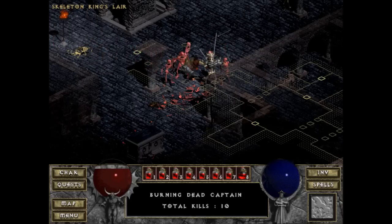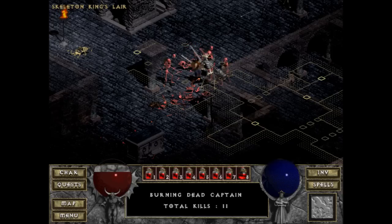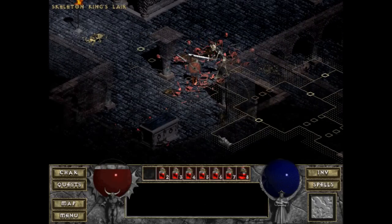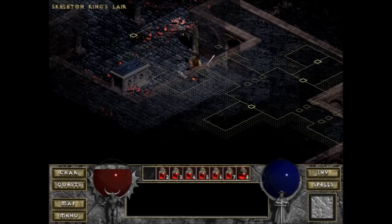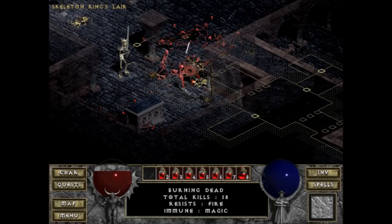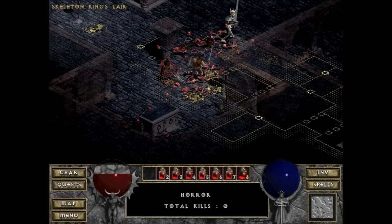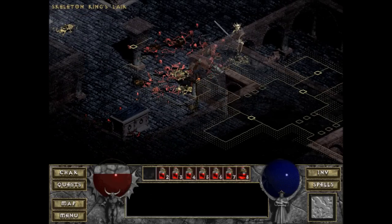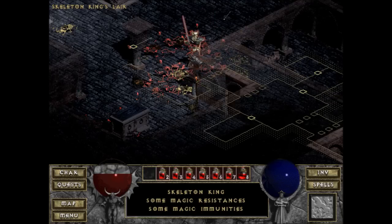He's still summoning stuff. I'm trying to attack everything around me so that I can focus on him. Let's bring him over here. Come for me. He's summoning stuff — he's a summoner. I knew he commanded them, but I didn't know he could raise them from nothingness. Let's go, Skeleton King. I'm hitting him — I can hear him complaining.